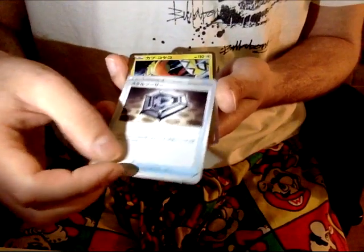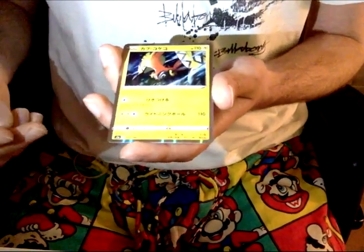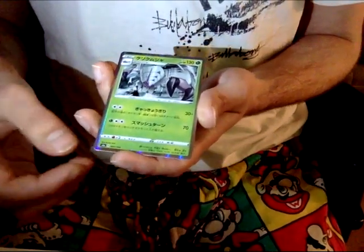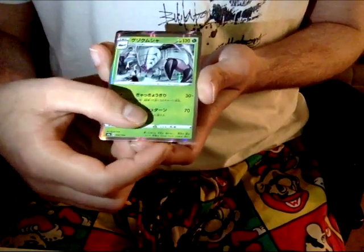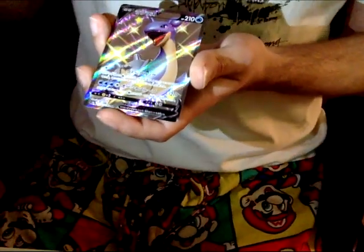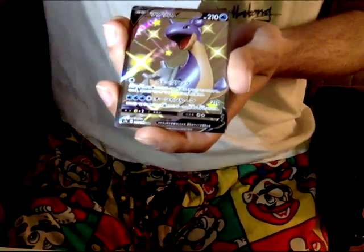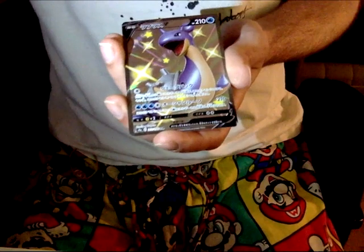Something. A Tapu something — that's kind of cool. I'm not sure about this one, but it looks awesome. I think this is the V Max or something card next — yeah, it's dark. Dude! That's insane! Is it a shiny V Lapras? Dude! Oh my god, that's awesome! Let's go! That's the sick pull!